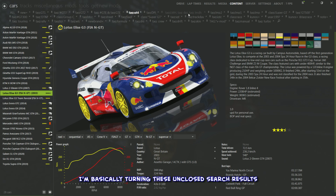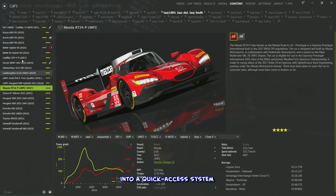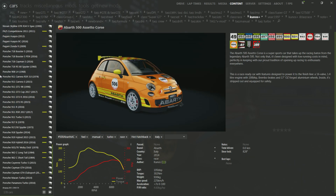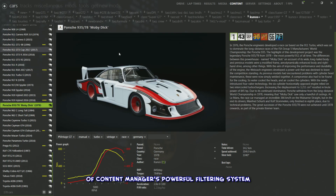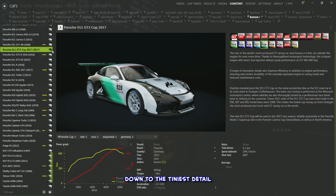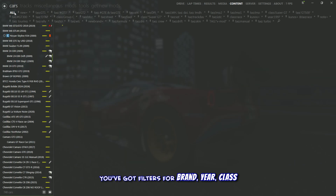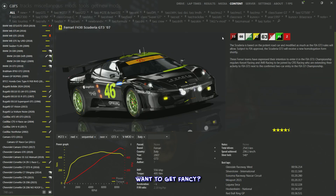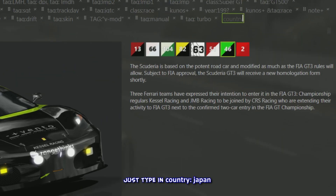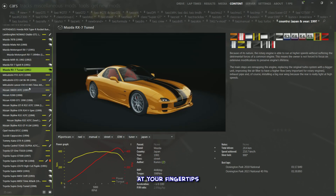Up top you'll see a row of clickable text, most starting with 'tag.' When you click one, it instantly pulls up everything related to that tag. Instead of clearing results, I keep these search results open — turning them into a quick-access system for organizing cars. The tag feature is just one part of Content Manager's powerful filtering system, with options for brand, year, class, and more. You can even combine filters, like 'country:japan' and 'year:99?' to find iconic 90s Japanese cars.